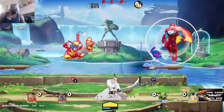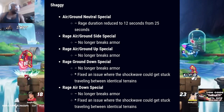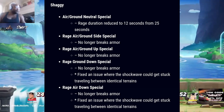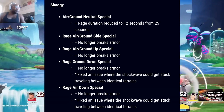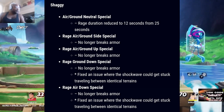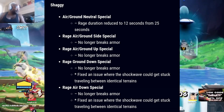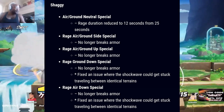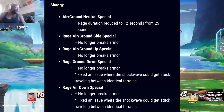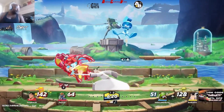For Shaggy: rage duration reduced to 12 seconds from 25 seconds. Rage air slash ground side special no longer breaks armor. Rage air slash ground up special no longer breaks armor. Rage ground down special no longer breaks armor. Fixed an issue where the shockwave could get stuck traveling between identical terrains. Basically just making it so Shaggy breaks a lot less armor — we'll see how that goes.